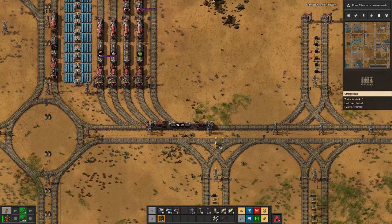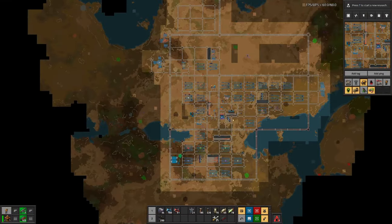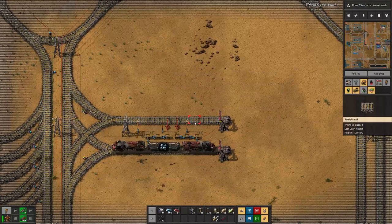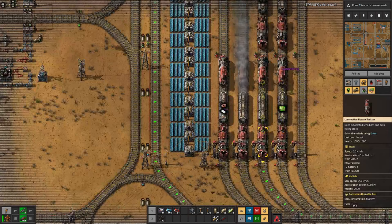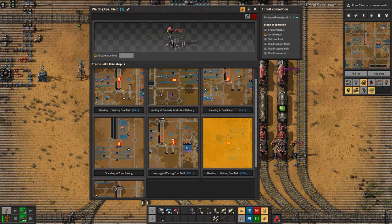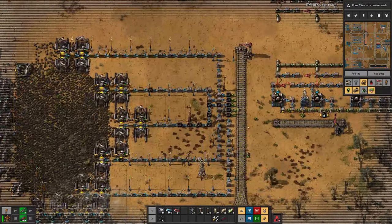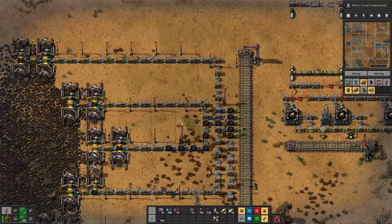Another problem is we again have unfueled trains. That's because we have two train stations that just don't get supplied with coal. Maybe I need more coal trains. By the looks of it, we have six or seven trains going to the coal field, but that's just not enough, and two more trains are out of fuel.